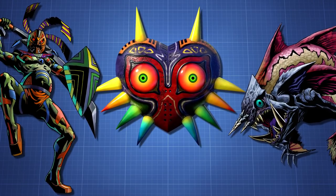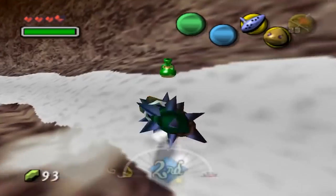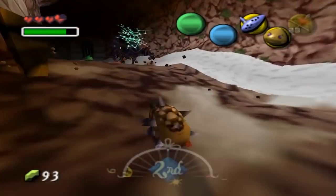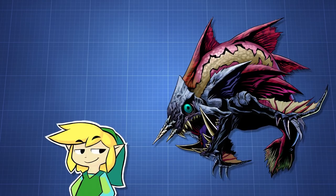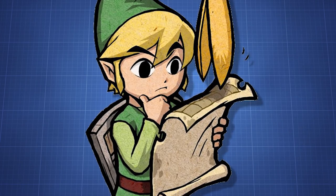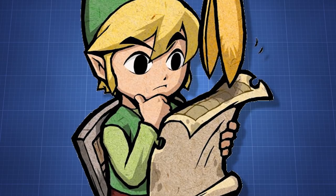Boss strategies are essential techniques in speedruns that go beyond mere understanding of bosses' behavior. A lot of those strategies involve glitches and movement or animation exploits of the boss in order to defeat it as fast as possible. This makes bosses look very simple when watching a speedrun. However, it isn't visible just how much practice went into finding and executing those strategies.